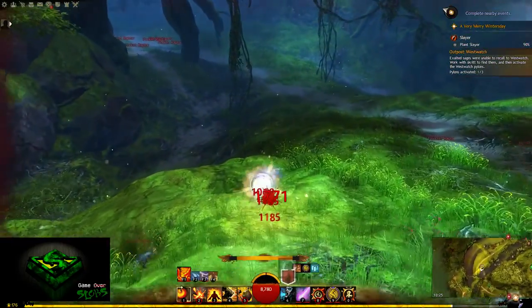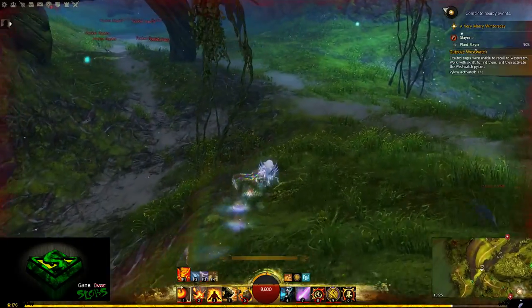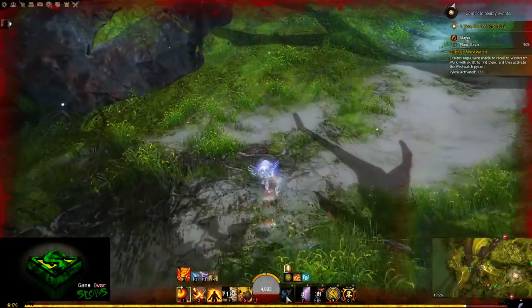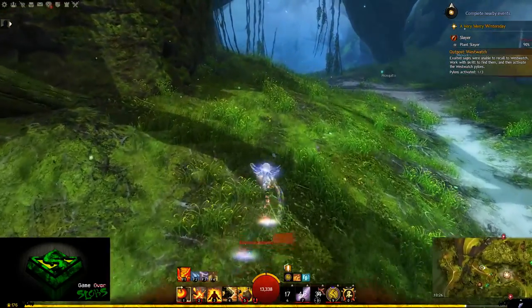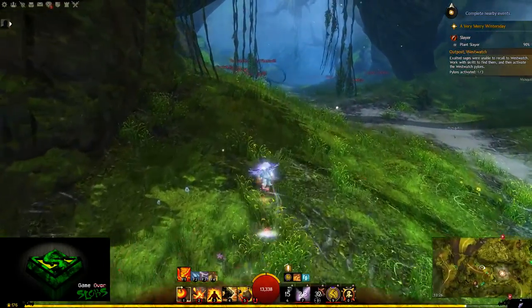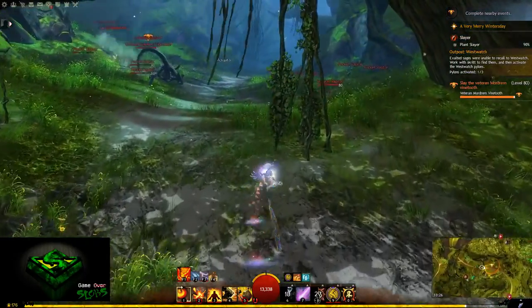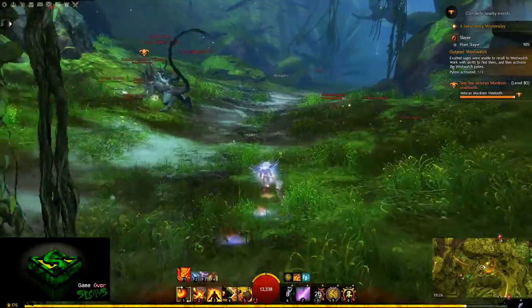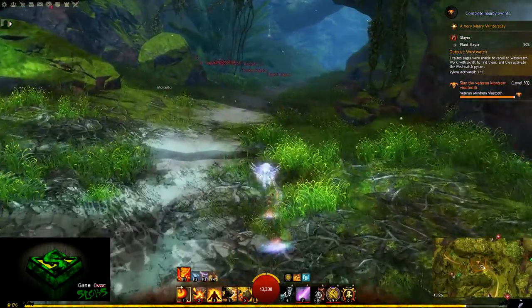The worst part about this jumping puzzle is probably getting to it, for the simple fact that there are raptors everywhere, and on occasion you'll find some events spawning which can make it pretty difficult. Raptors, although easy to kill, can kill you just as quickly, so try and avoid them where you can. Obviously if push comes to shove, just kick the crap out of them.